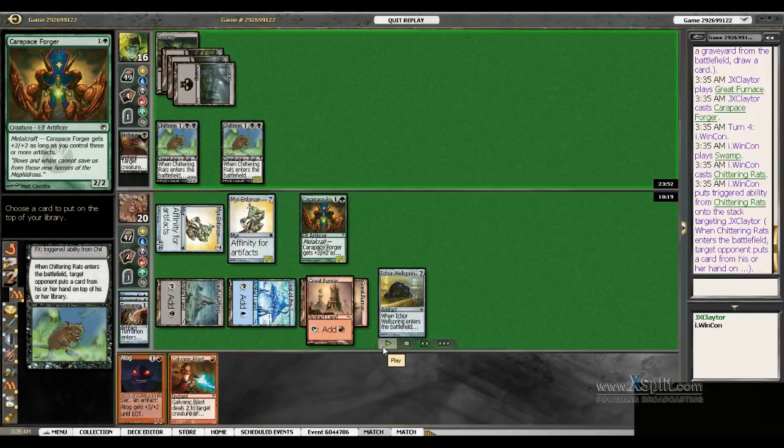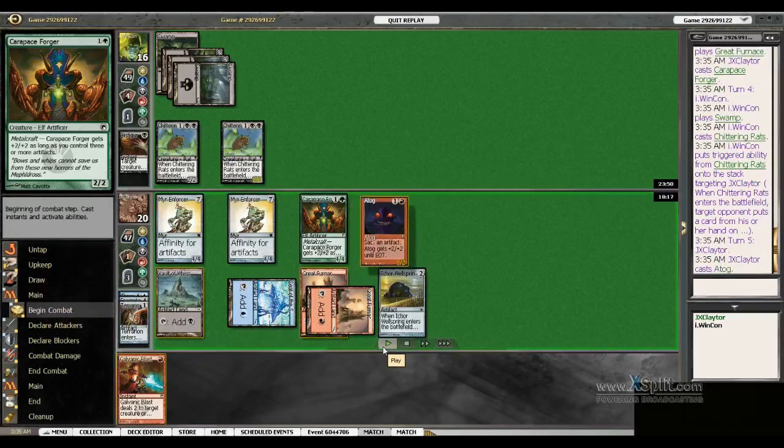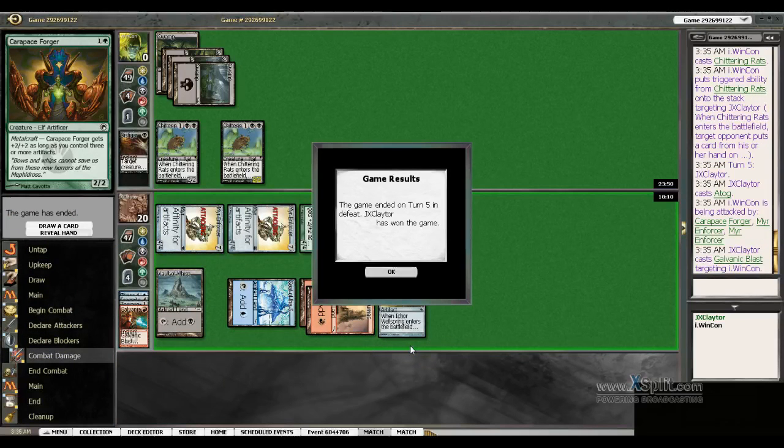We've got a Chittering Rats — throw our A-Tog back on top. No big deal. Cast our A-Tog. Battle for 12. It's not blocked. Blast him out of the game.